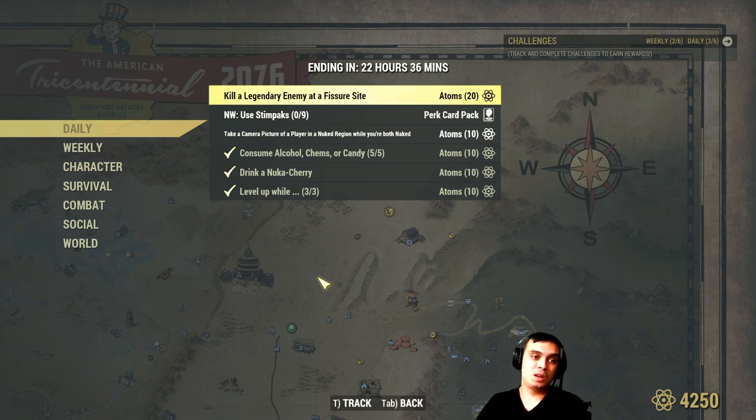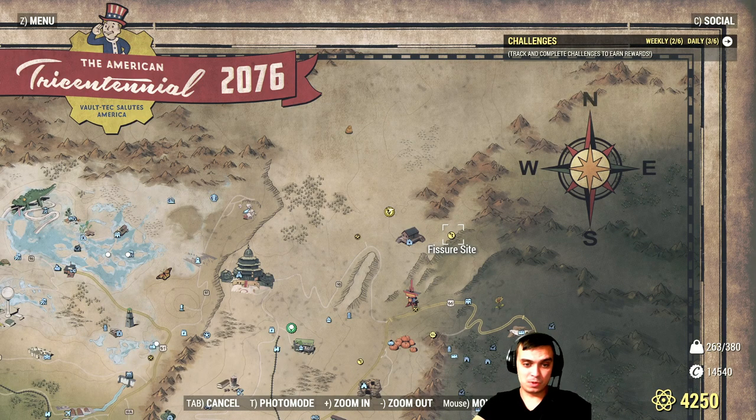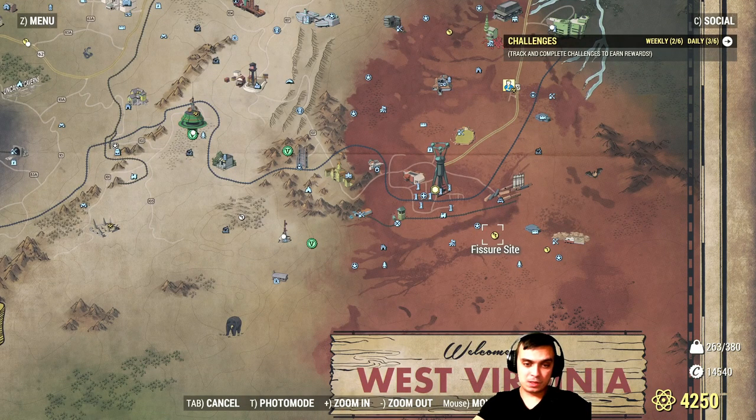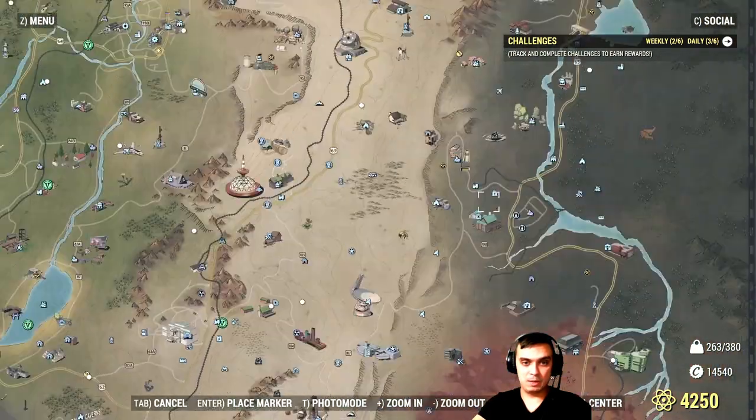Anyway, kill a legendary enemy at a Fissure site. If you don't know what that is in case you're new — these ones right here on the map. Apparently there might be some bug with this challenge because we had this one in past videos and many people mentioned that even though they killed a legendary Scorchbeast, it didn't work for them. So I'm gonna try my luck and see if we can kill a Scorchbeast next to a Fissure site and see what happens.